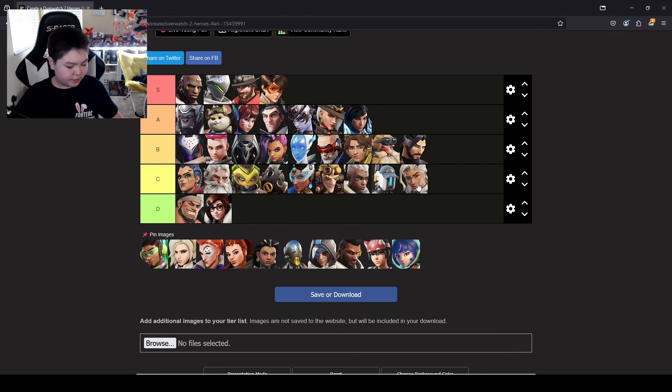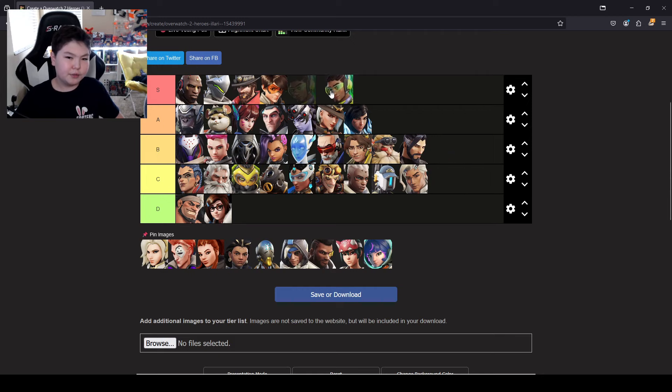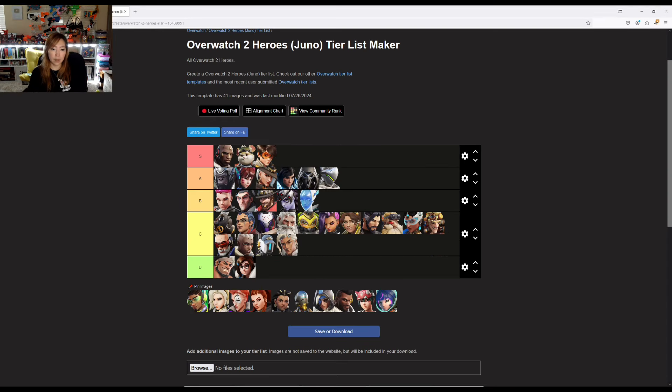Lucio. You can be a good Lucio or a bad Lucio, and the payoff isn't too bad even if you're bad. As far as skill, you can have a really good Lucio, but you don't need to be — so B tier. I would put him behind Life Weaver though.